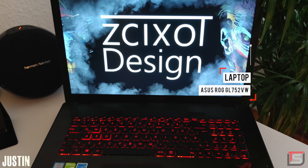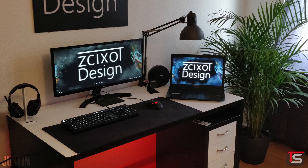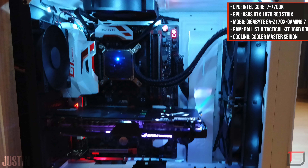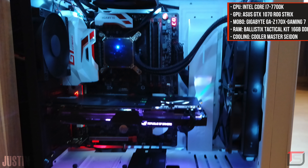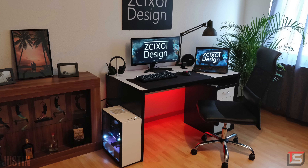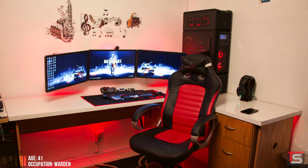Justin also has a laptop for when he needs to go mobile, and I'm assuming he stores that in the top drawer underneath his desk when he's not using it, because leaving it on the desk simply takes up too much space. The main PC powering this setup is on the opposite side on the ground, and it features the 7700K and the ASUS Strix 1070. It's a shame that it's on the floor because it's actually a decent looking PC. A very balanced gaming setup with awesome color contrast — thank you Justin for entering.